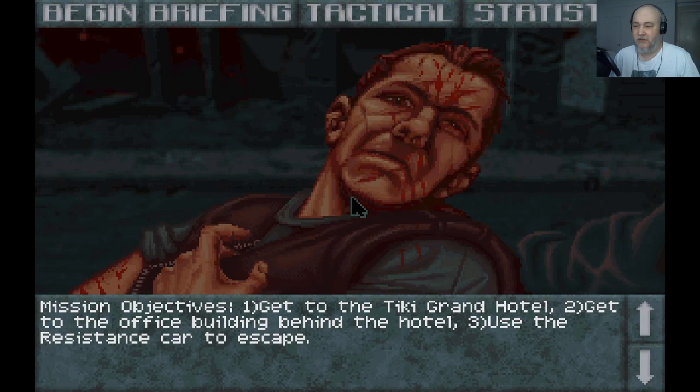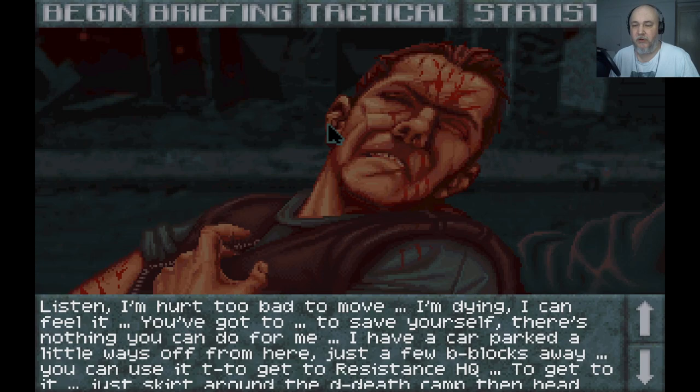Mission objectives: Get to the Tiki Grand Hotel, get to the office building behind the hotel, use the resistance car to escape. I'll go to the briefing here and have a look. 'Okay listen, I'm hurt too bad to move. I'm dying. I can feel it. You've got to save yourself. There's nothing you can do for me. I have a car parked a little ways off — just a few blocks away.'